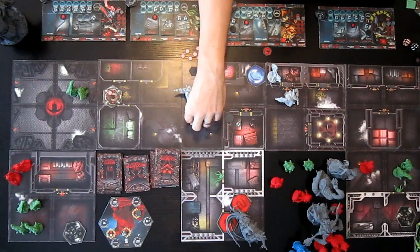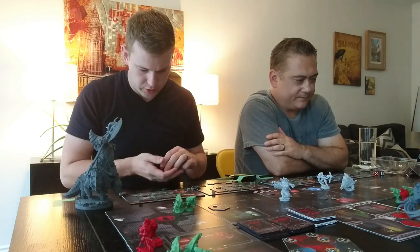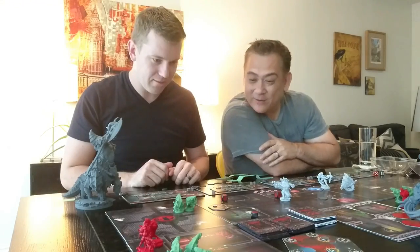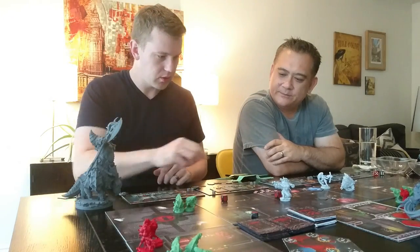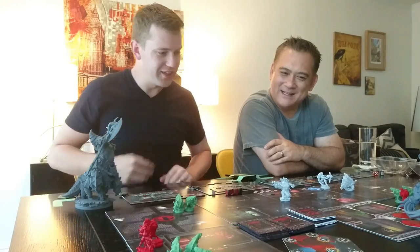For the captain, he's going to take one action to move down. He's going to look at Rooster and go — this is how it's done. Hit, range, health, hit. Dead. And while Rooster isn't looking, the captain had to take care of business.